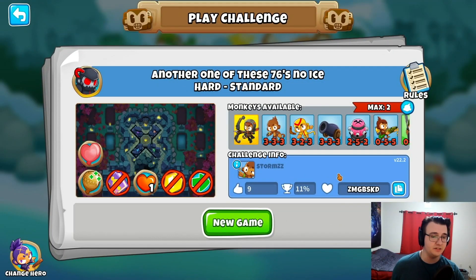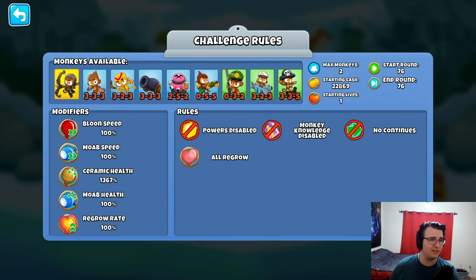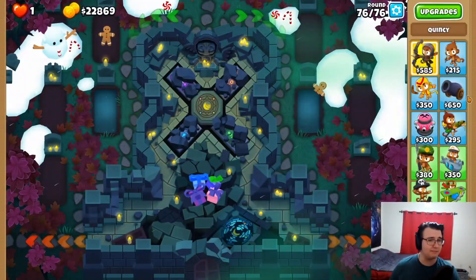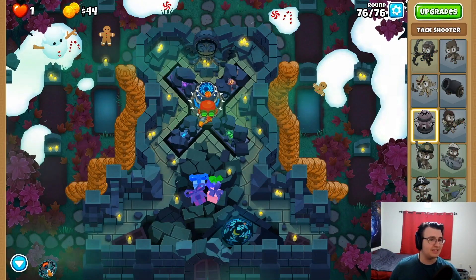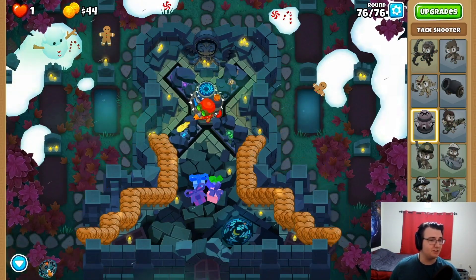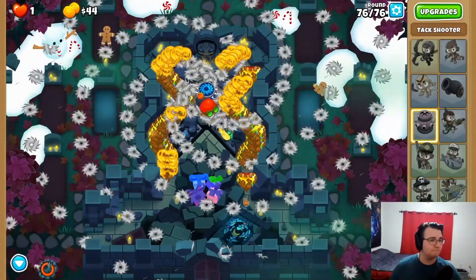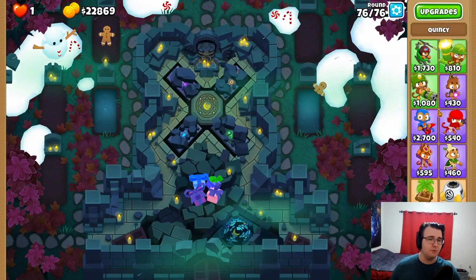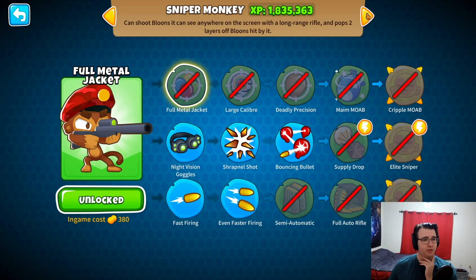11%. Another one of these — round 76, no ice. So obscenely strong ceramics without an ice tower. Why do I feel like it's Super Maelstrom? Like glue into Super Duper Maelstrom. Oh, this map's actually probably going to be really weird for it. Let's see if Super Maelstrom does it. The glue actually doesn't really matter here. It's close! Oh, we even get a few of them. I feel like Super Maelstrom is still the move.